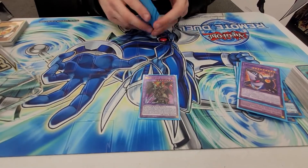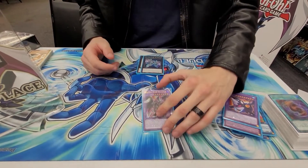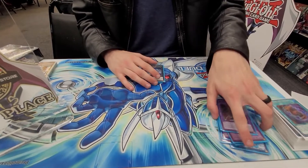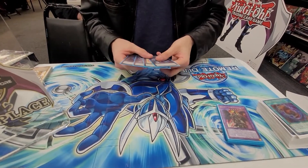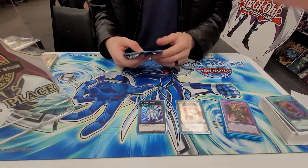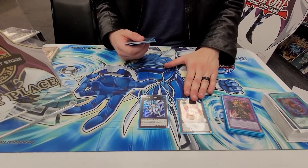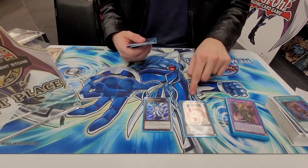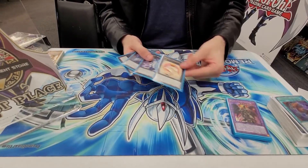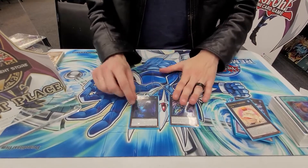DPE is good but I'm not trying the Scythe lock because we have a lot of Floowandereeze and Eldlich and stuff and that just doesn't do anything to them — so make Dragoon instead; it's either an omni negate for my opponent or just murders control decks. For the XYZs: Toad — you go into this with Dolphin or Penguin together to make Toad. Toad can also get back a Penguin or Dolphin as follow-up for next turn. Getting it back so you can fuse with Scythe and draw two discard one is nuts.